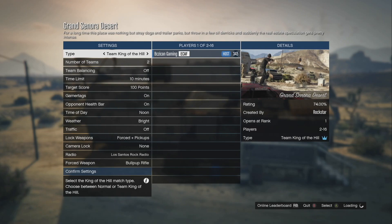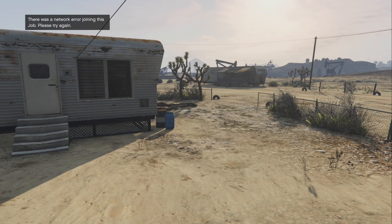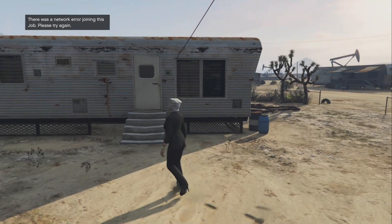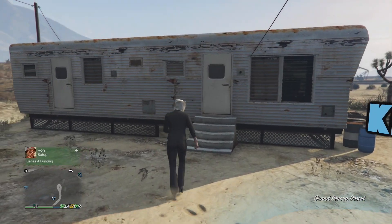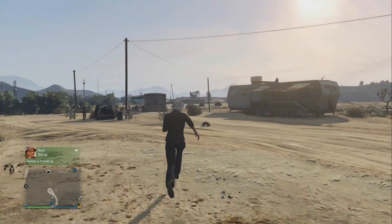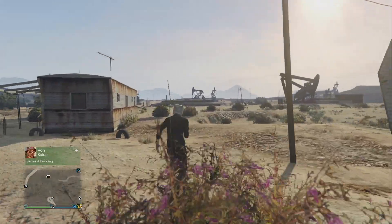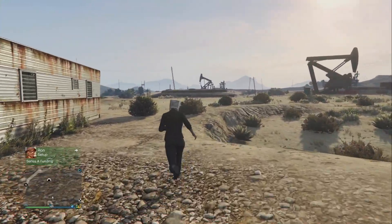We're waiting on the alerts again — they're slow today. If you're new to the channel, subscribe and turn on post notifications to stay up to date with all the GTA 5 glitches. Accept the first alert, decline the second — and we're out on foot. Run over to your bunker. If you plan on doing this a lot, you can make your own jobs and post them right in front of your bunker and nightclub to save travel time.